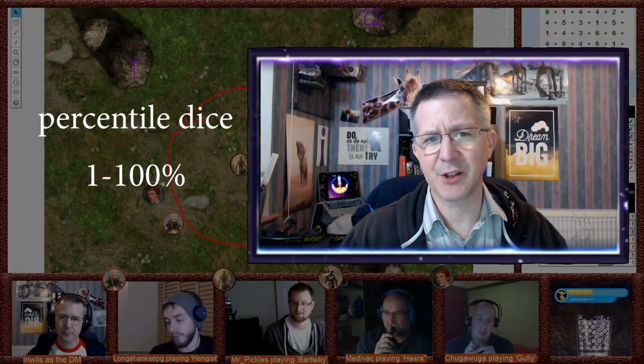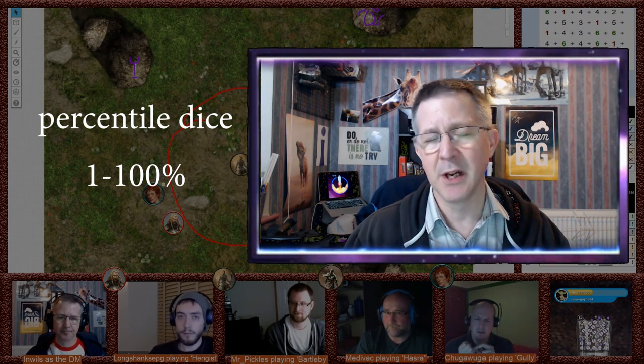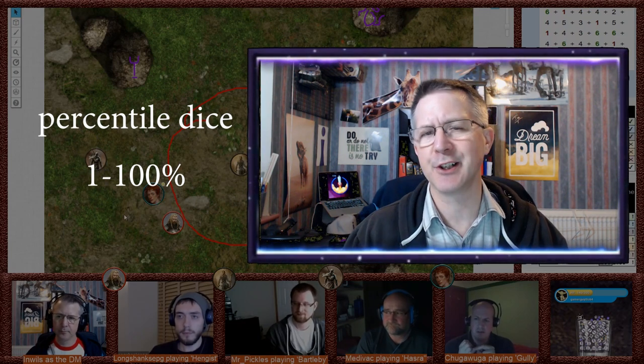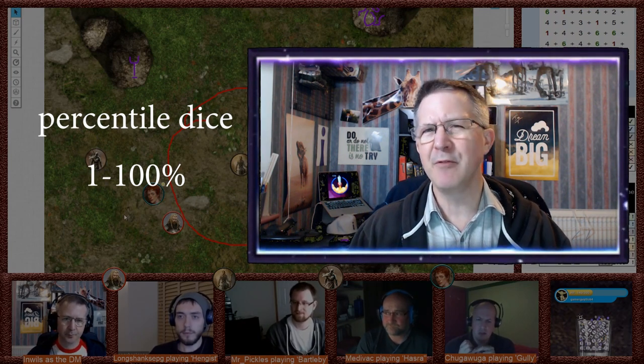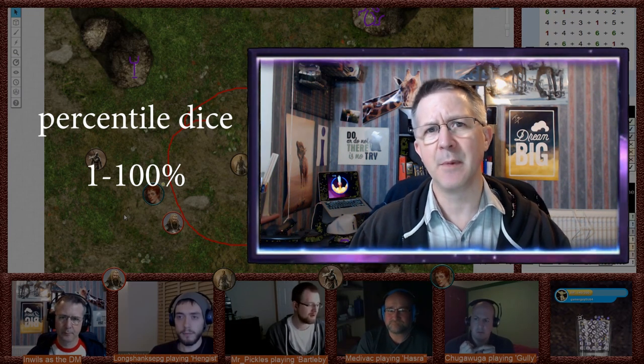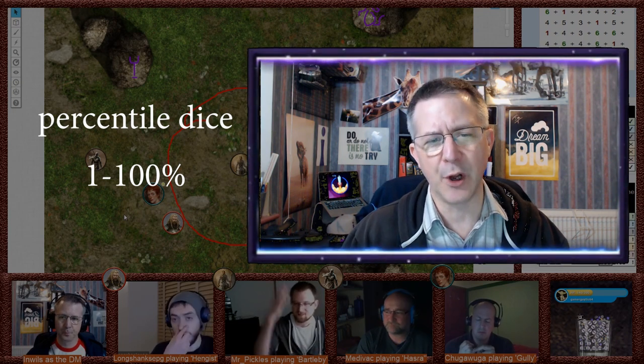Mithras is based on a D100 percentile dice system. Other dice are used, for example, for hit location and damage, but really and truly the dice that are used the majority of the time are used to generate a number between 1 and 100.